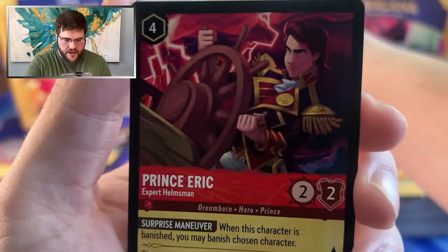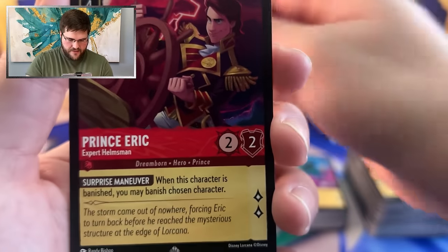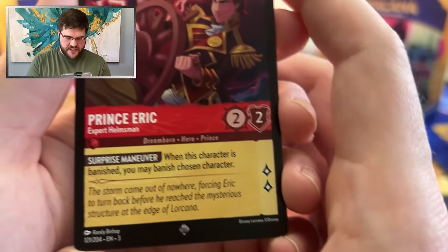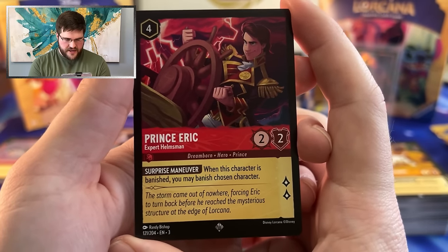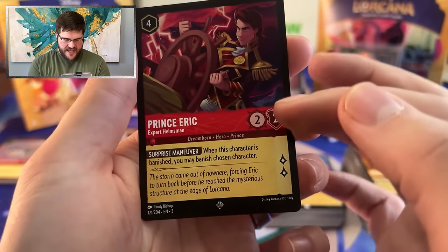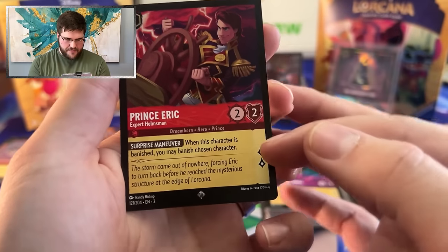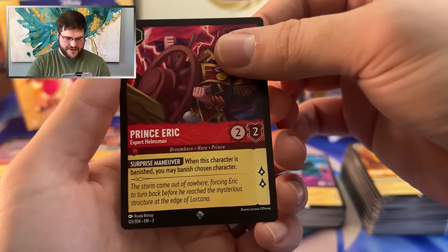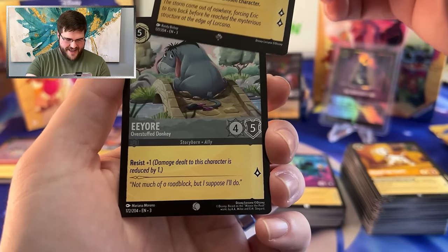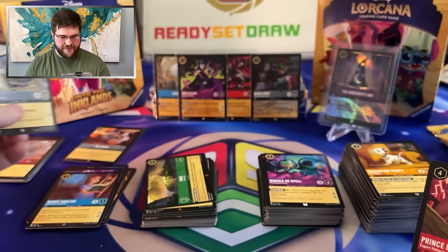Prince Eric! Guys, we revealed Teeth and Ambitions for set two, and the moment I saw this guy I was like, what a beautiful singer for Teeth and Ambitions. Take the two damage himself, get banished himself, deal two damage to something else with Teeth, and then he may banish chosen character. Goodness gracious. And an Eeyore in the foil slot.